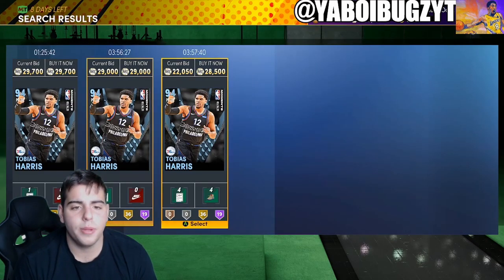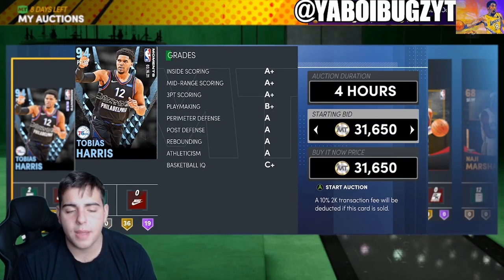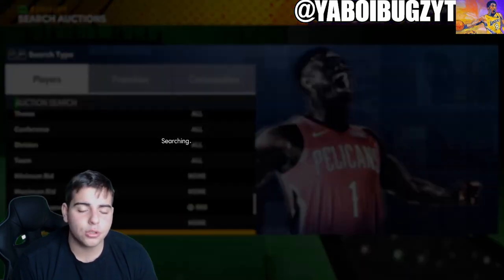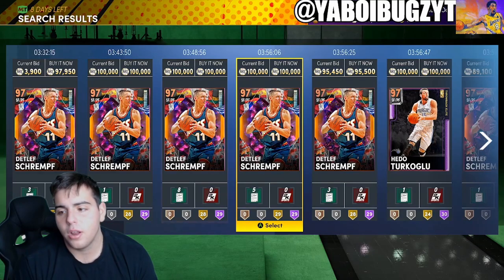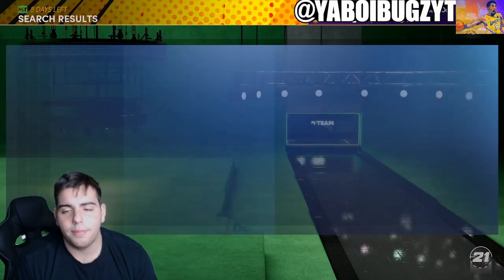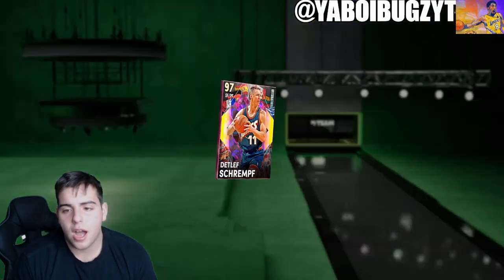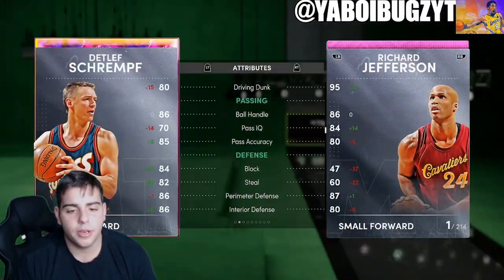Another player I sniped for around 18,000 MT is Toby — he's at 28K, going to make another 8K. I made so much MT off sniping this last couple of days. I'm just going to get rid of him now while I can. The Galaxy Opal filter is kind of ruined — 2K clearly implemented Dead Left Shrimp into the filter because they knew he wouldn't be a buyout. The Galaxy Opal filter will definitely be ruined by Friday. They'll probably release an OOP with bad defense, making this filter go down bad.